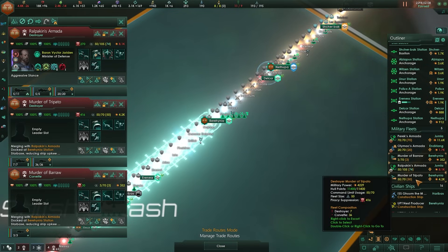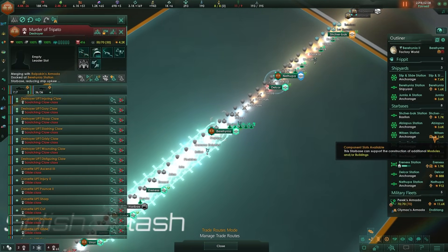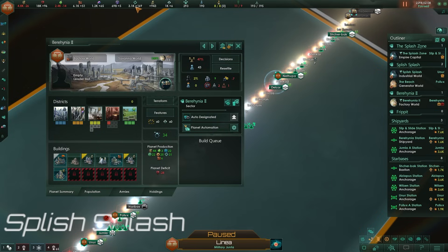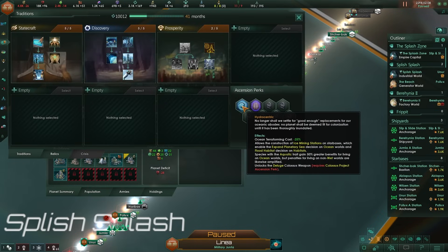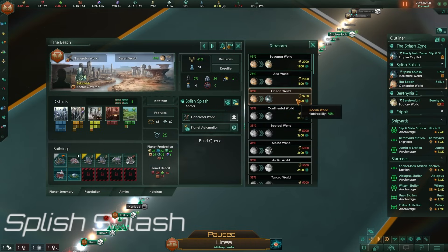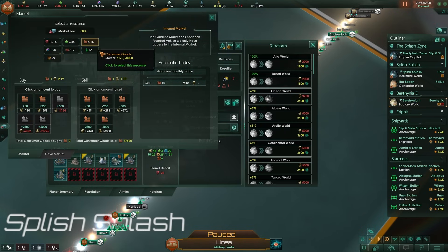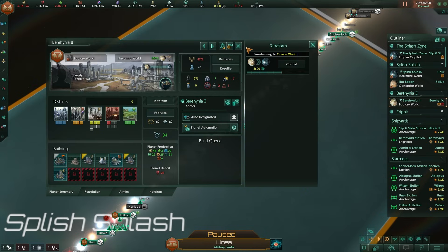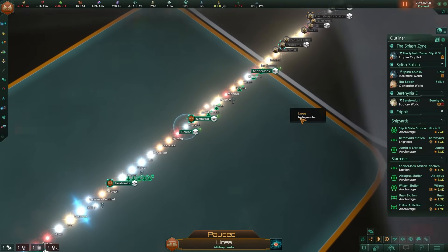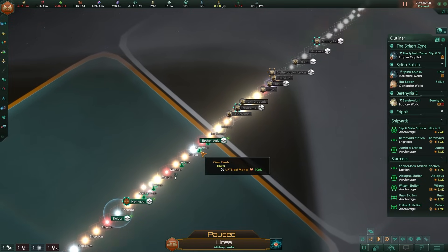We'll merge all these fleets together. All these worlds are perfectly fine except they're a little bit dry, and we are Hydrocentric, so we do very well on ocean worlds. We're going to turn these places into ocean worlds because we can - it's for the good of the species. I also want to change this newly-annexed species and turn them aquatic, so they'll be super happy on every single world.